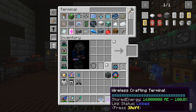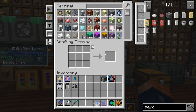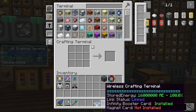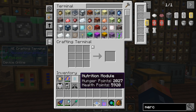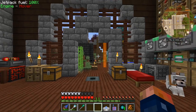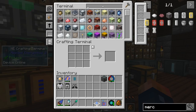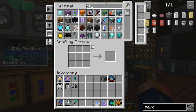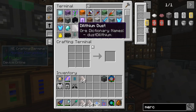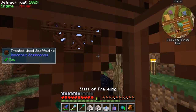I figured out this uses 10 RF per tick to run this little handheld thing, so it doesn't use much at all. We're gonna have to go to the moon — or actually, go to another solar system. We do have some dilithium that we need to get processing, because we're gonna grab some more before we head up there.